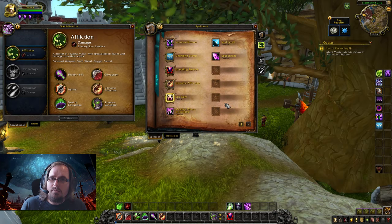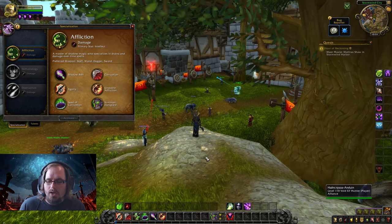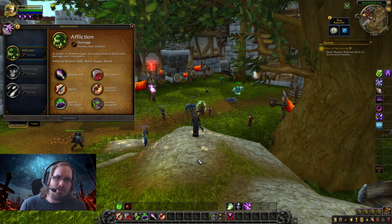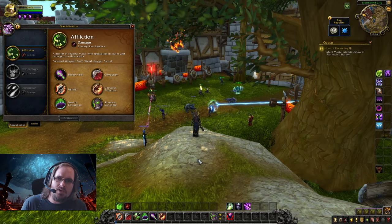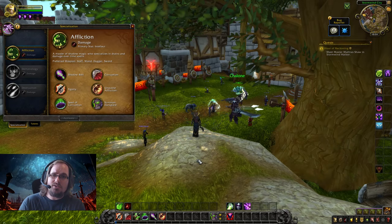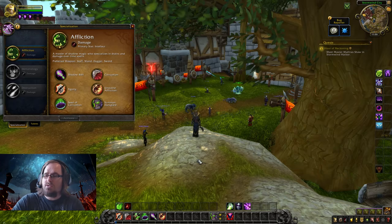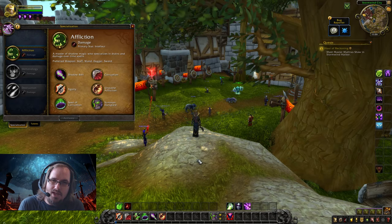Now it's time to look at the core rotation for the Affliction Warlock. The Affliction Warlock is all about putting damage over time spells and debuffs onto your enemy, and then having those passively kill your enemy while you do other things — either dealing more single target damage or switching targets to put more DoT debuffs on something else. This is called multi-dotting: you put all your damage over time spells on one target, switch and do the same thing, and as you do that, targets with your debuffs are dying from the passive damage of those abilities.